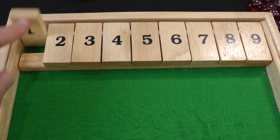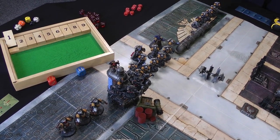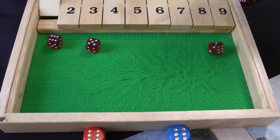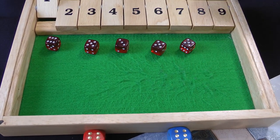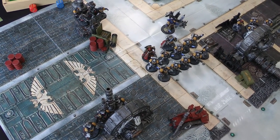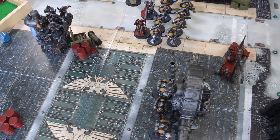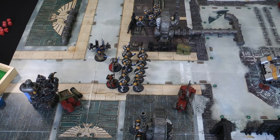Space Marines turn one — nobody is going to be in range for shooting for quite a while so everyone advances except the Scouts. The Aggressors go an extra six, the Intercessors behind the regulator five, the Hellblasters three, Chaplain five, Captain five, Librarian one, and the other Intercessor squad six. The Aggressors hide behind the Haemotrope Reactor. No psychic powers used this turn and no shooting, so we discard turn one.